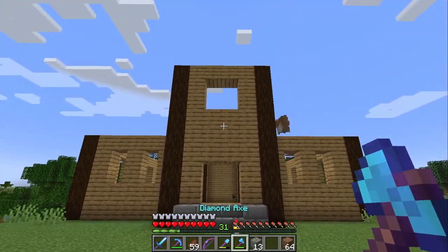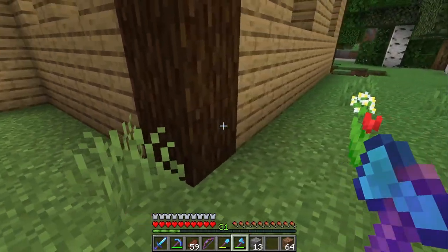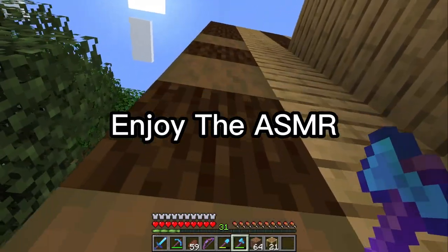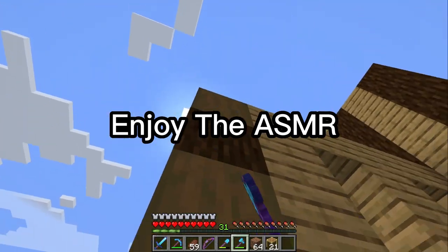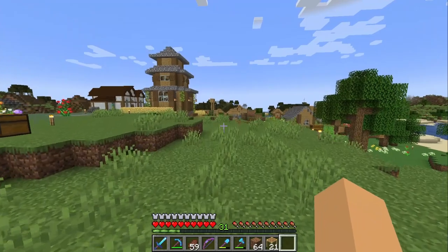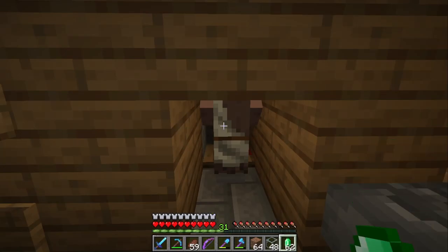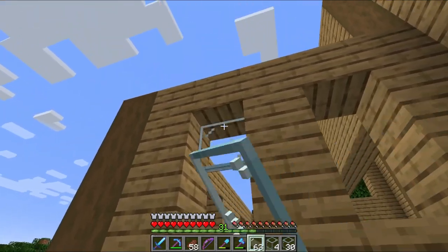One of my favorite parts of building — shaving down all these trees. The sound is so nice when you do it, it's so oddly satisfying. Now I need to head into my villager trading hall because I'm gonna need a total of 64 blocks of glass and I don't want to collect all of that. And there's 64! Now time to place all these blocks in.